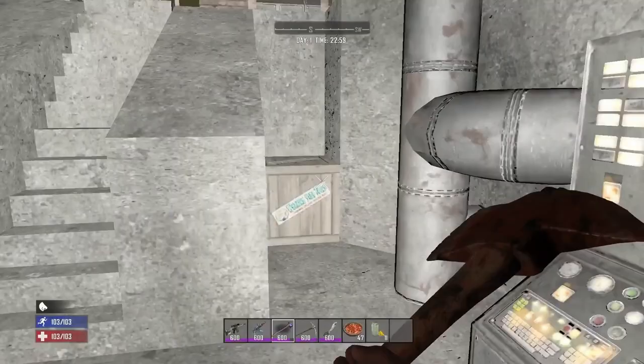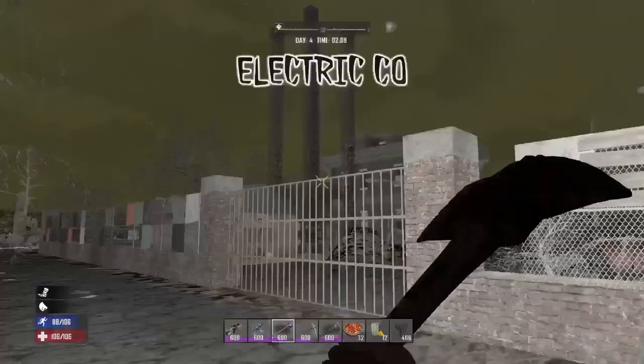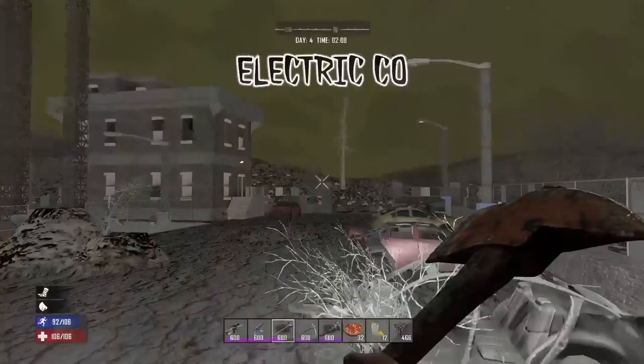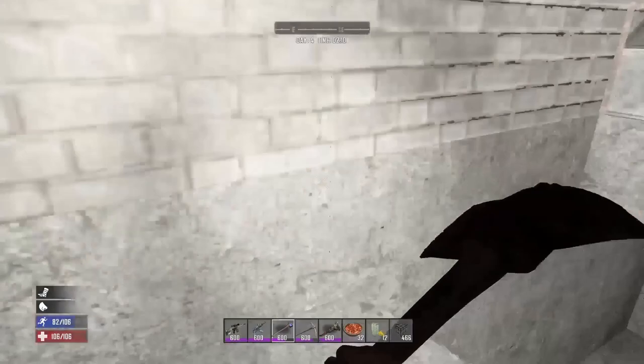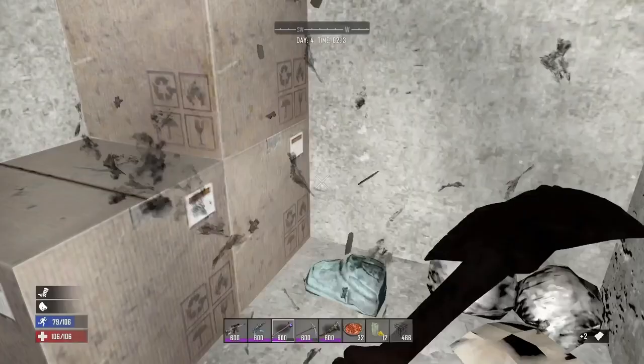The electrical factory doesn't have the greatest loot inside but you can find a Working Stiff tools crate downstairs. Whenever you see three boxes stacked like this there is always another box hidden underneath, so make sure to always check these. If you bring a wrench here you can collect a lot of electrical parts and components. There are also five searchable cars outside as well.